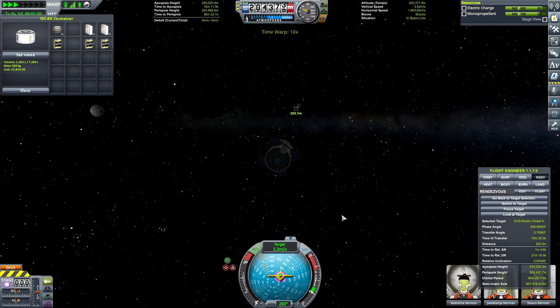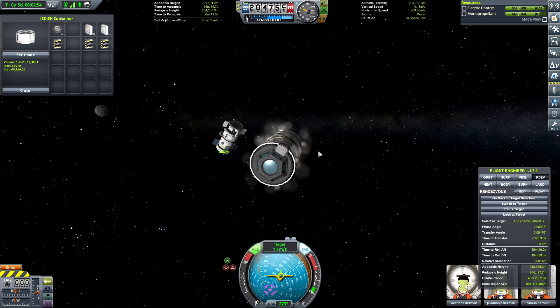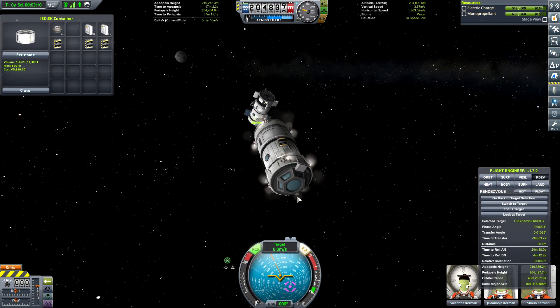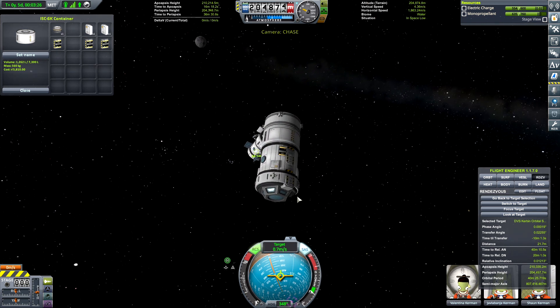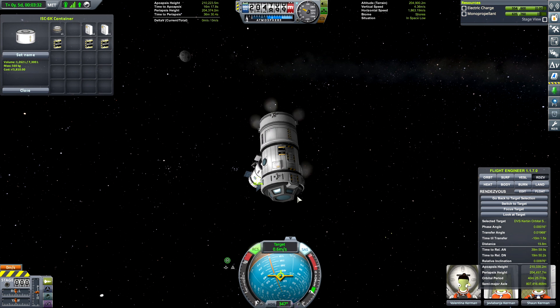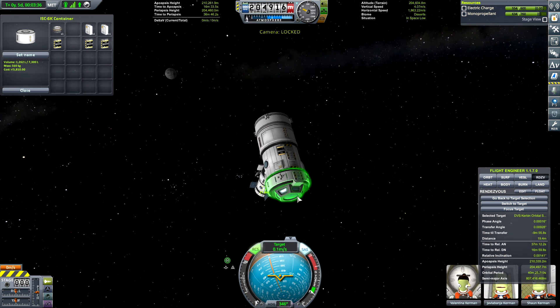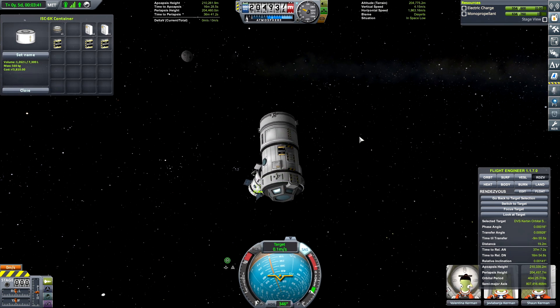It took a little while to get there using RCS because I didn't want to use up a lot of monopropellant, even though I brought 700-something. I didn't want to use it all up traversing that 5,000 meters. We got pretty close now, so she's just going to fine-tune the intersection so that she can get into position and get these guys connected once and for all.